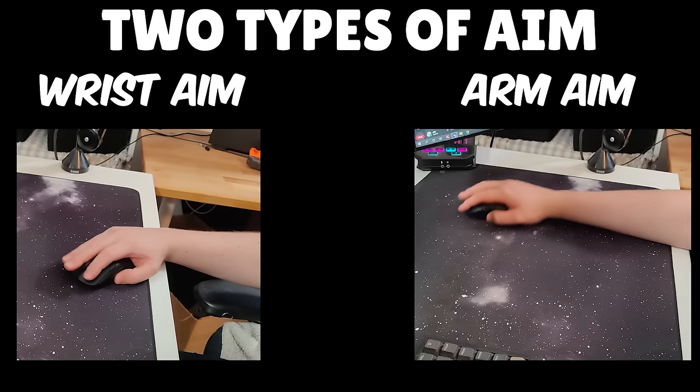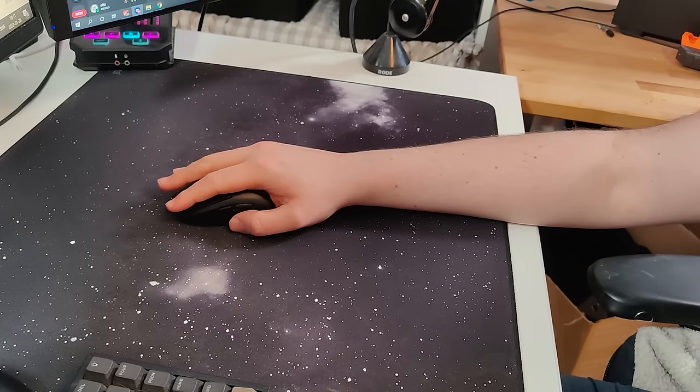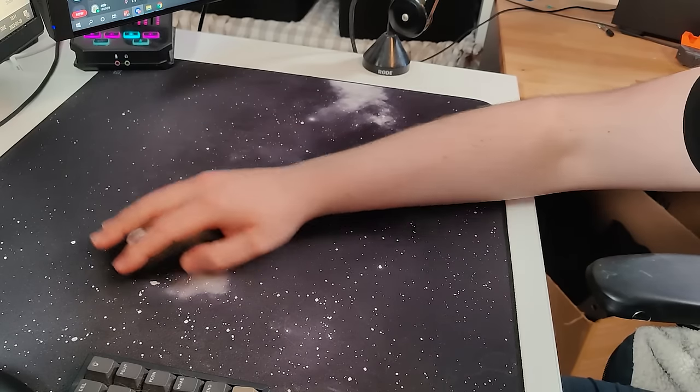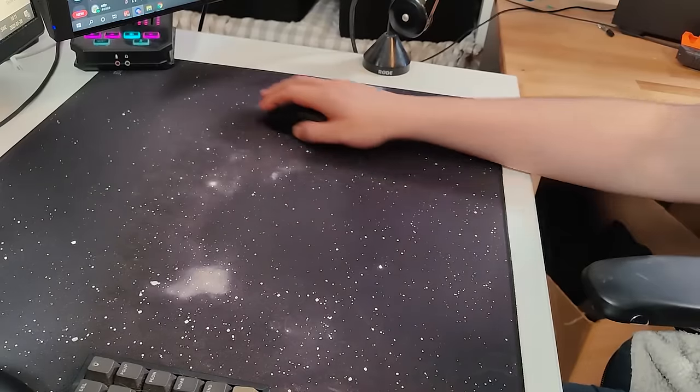There are two types of aim: wrist aim and arm aim. Whether you're using wrist aim or arm aim depends on where your hand connects to the mousepad. A lower hand placement forces you to use your wrist with less range of motion, and a higher placement allows you to unlock your whole arm for higher range of motion, and thus precision and consistency.